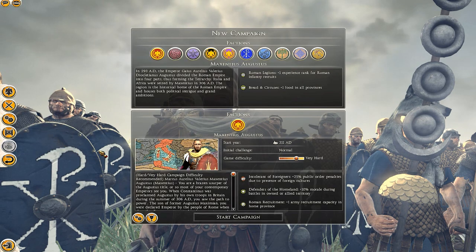Constantine: Rise of Christianity is set in the year 311 AD where the Roman Empire is split up into four separate empires called the Tetrarchy. I think this mod originally began as a mod called Tetrarchy, four empires or something like that, but now it has evolved into something much bigger and it just recently got a massive update extending the battle system and the Roman roster.